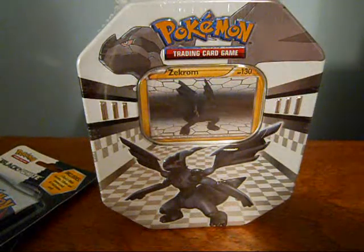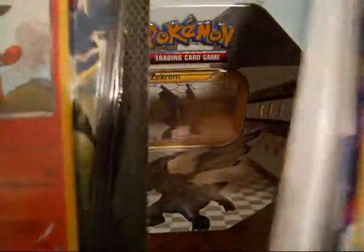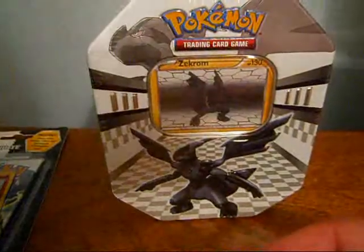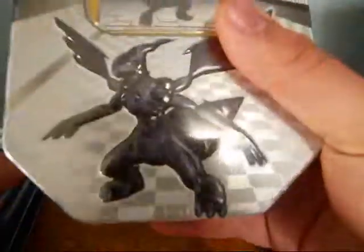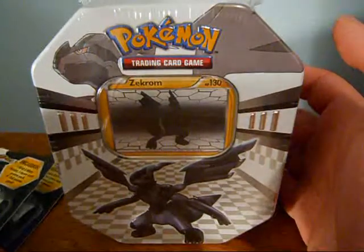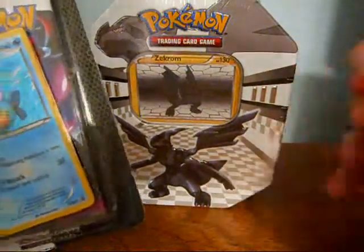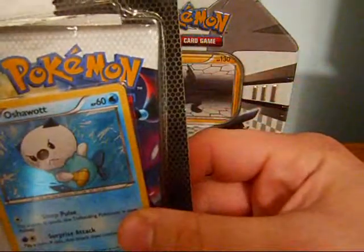Hey, what's up guys? I'm here today with some more black and white openings. I picked up these little blisters just because I didn't feel like paying another $12 each for those four packs that have these promos. Same promo, but these have a pack and a preview pack plus a promo, so they're a little cheaper. I also picked up a tin, which I'll be opening. I'm not using my phone to record this because I just didn't feel like waiting hours for it to upload, so I'll use my camera.